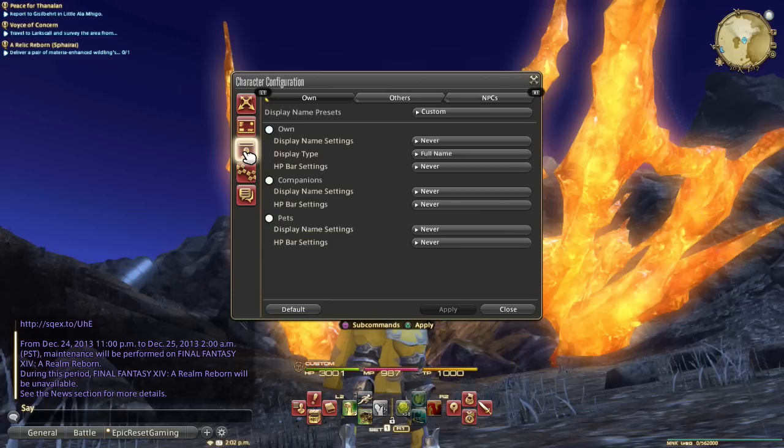Now, under display name settings, these are all the names that you see pop up on the characters in the world itself. You never really need to see companions or pets and things like that, because usually their information is displayed on your UI somewhere in the party window, and it's pretty much just redundant to have it on there twice — you're going to see it in your UI and then above the character in the world.